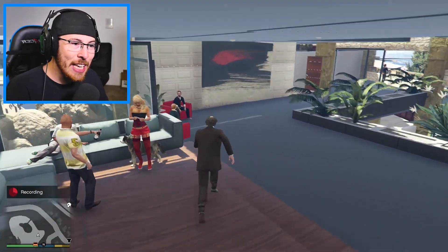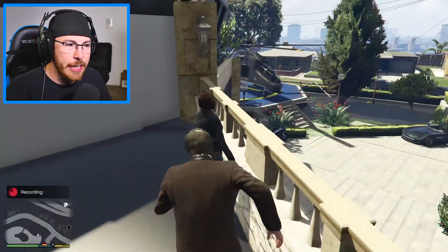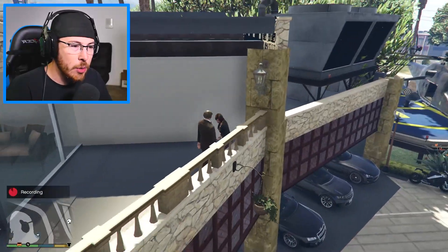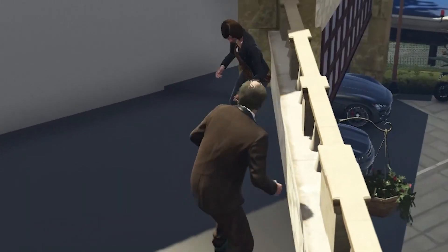Like, this house is crazy. Imagine in GTA Online if you could actually do this — invite people to a party outside. What up, girl? Oh, I am so sorry, lady. We're gonna have to knock her out. Hold on. No one's gonna notice this lady's missing.